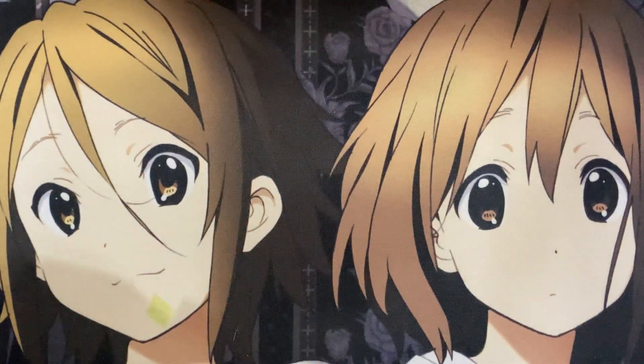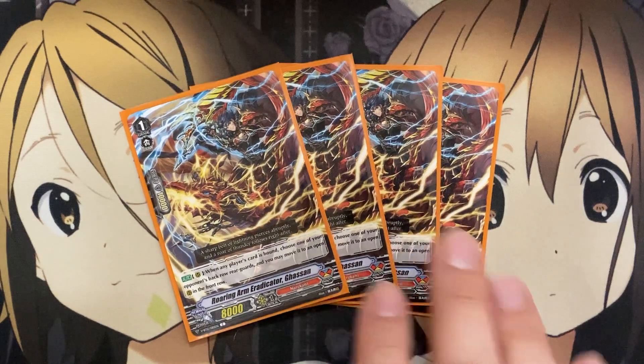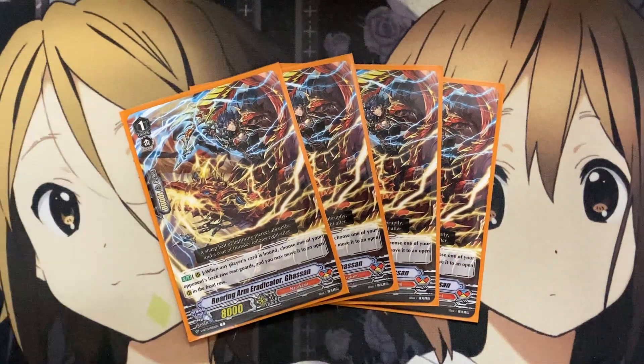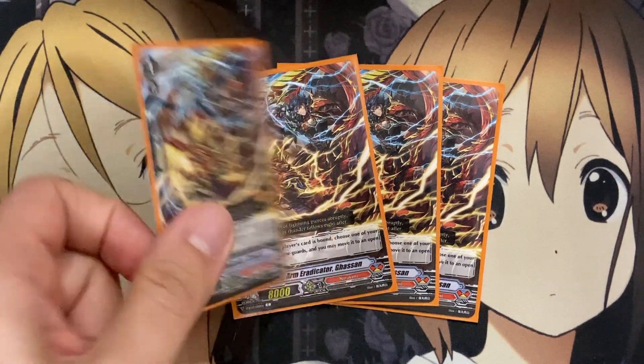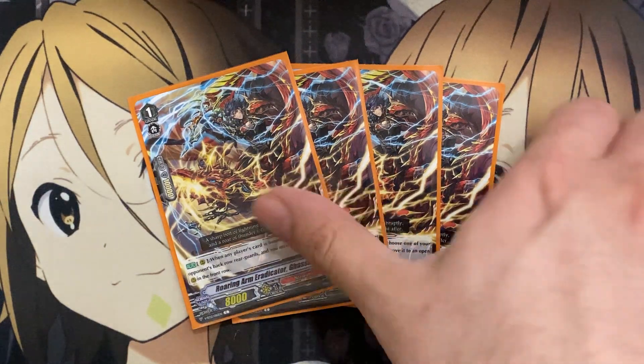I'm also running four Roaring Arm Eradicator, Gasson. On rear, when any player's card is bound, choose one of your opponent's back row rear guards and you may move it to an open rear guard in the front row. Since many of our cards need to retire opponent's front row rear guards, this card sets up more targets by pulling back row rear guards that your opponent may be hiding to the front row to retire. Just having this card set up behind my Vanguard or as a booster, waiting for my opponent's rear guard to move, and then taking care of it — it's a big help.